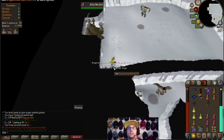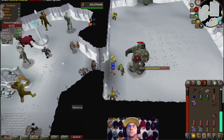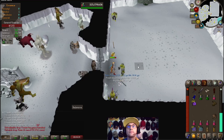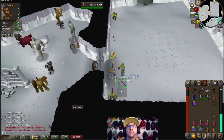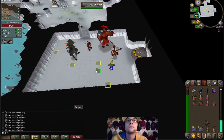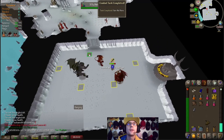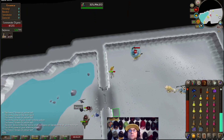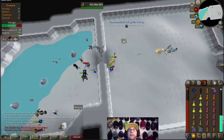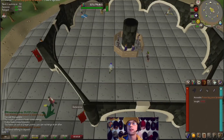There it is, we got the first frozen key piece. Frozen key piece of Bandos — enter in 2h, let's go. There it is, frozen key piece of Zamorak. There it is, frozen key piece of Saradomin. Now that we have all of our key pieces...